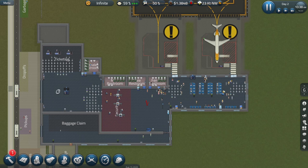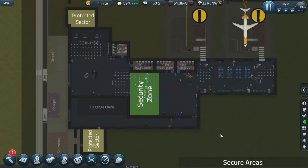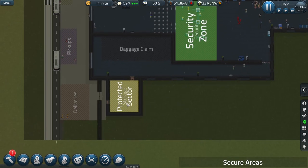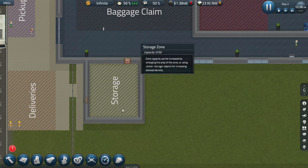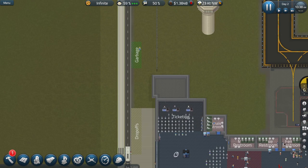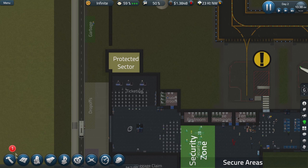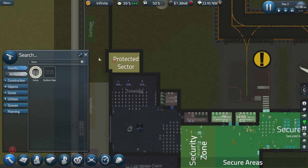Before I fix that, let's look at the tools that will help us work out where the problem is. There are two tools we could use — they're over here in the overlays. We've got 'secure areas', the man with the security cap on. That shows us the secure and protected zones. At the moment I've only got one security zone, which is the security zone itself — that is the only secure part of the airport, apart from a storage room protected with staff doors. If I fix this by putting that fence back in there, this is what it should look like.